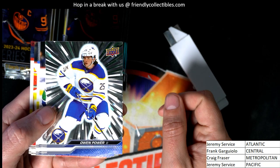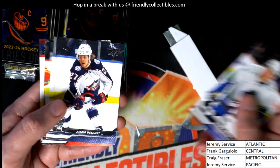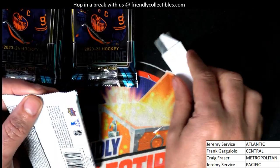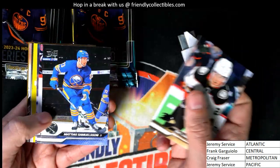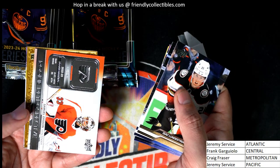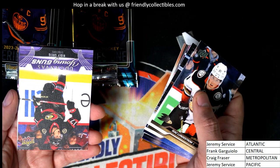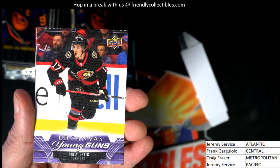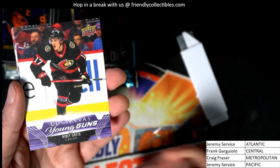Oh, look at that silver burst — wow! Oh, and another Power silver burst. That was our second one; usually you don't see two of those in the same box. This box had two silvers, two burst parallels — that's cool! Rookie Retrospective there. Oh, Young Guns Upper Deck Canvas card — nice — the Ottawa Senators. Canvas — boom boom!